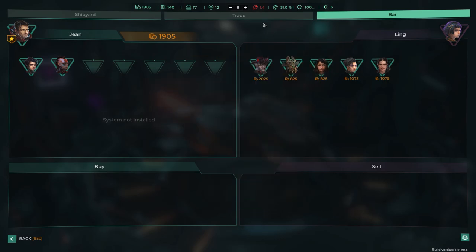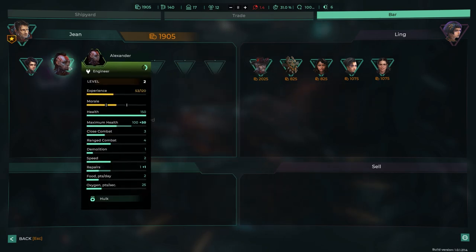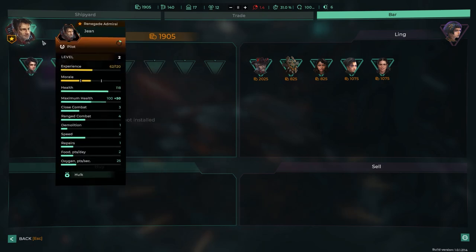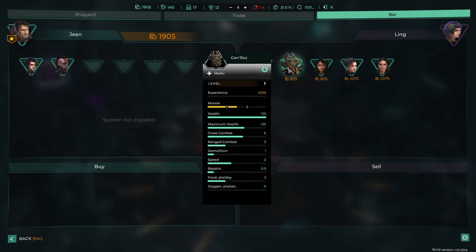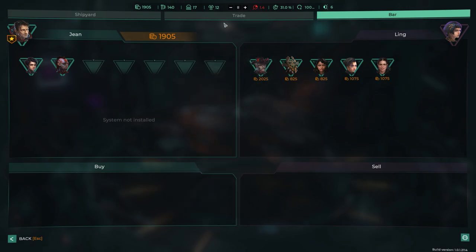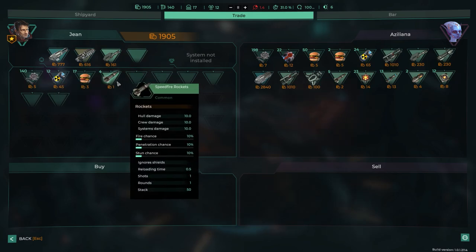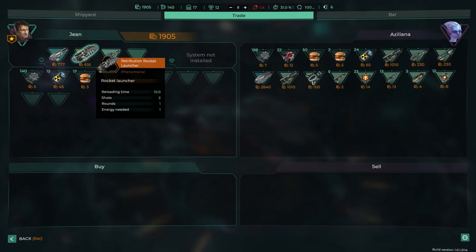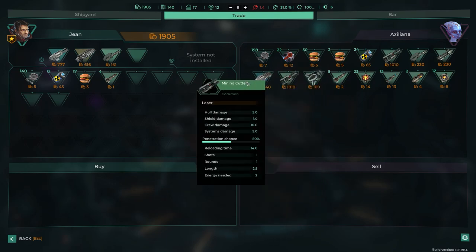The trading station has trade, shipyard, and bar tabs. I can pick up new crew — Freddy the Warrior has max 100 health, close combat 3+2, range combat 4+1, with interesting traits like sharpened claws and bloodsucker. I could also hire medics or pilots. In trade, we have 12 fuel. I don't see much info on some items. Let me grab some more rockets — five, sure.